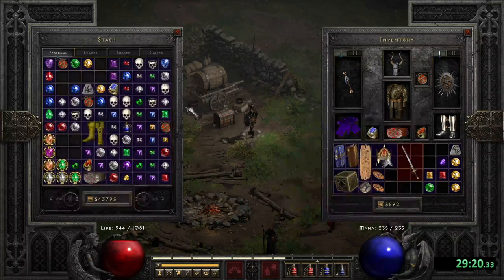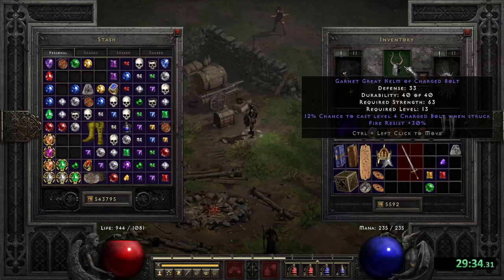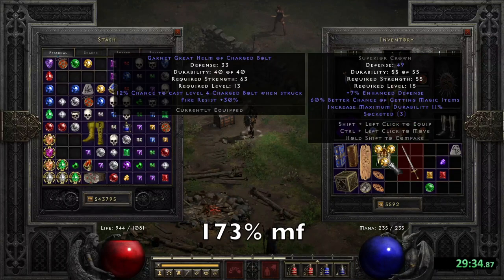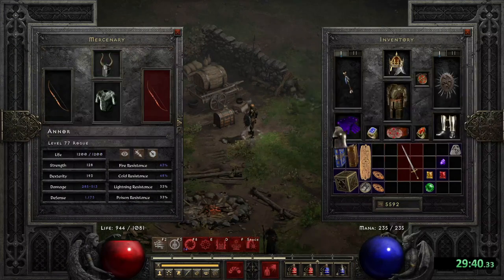I found my 3 Open Socket Crown and decided to put 3 Flawless Topazes in it for 60 Magic Find. With this setup I have 173 Magic Find.